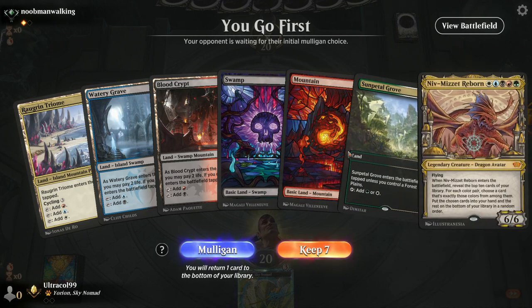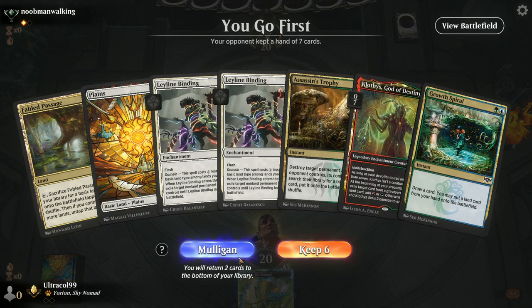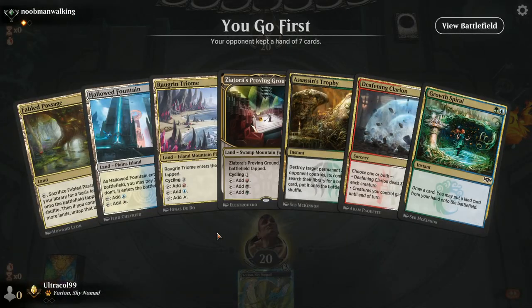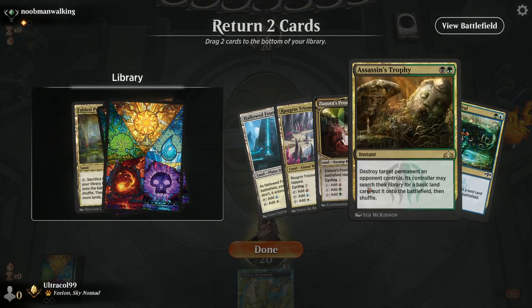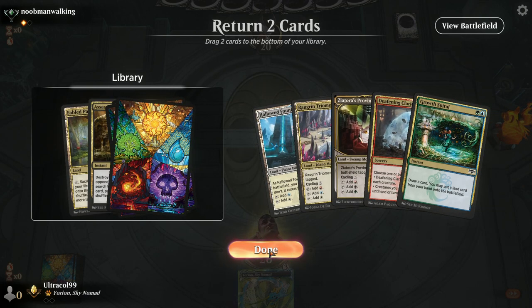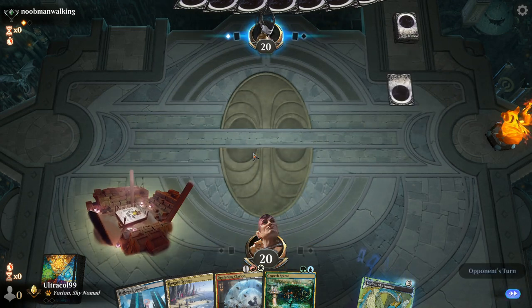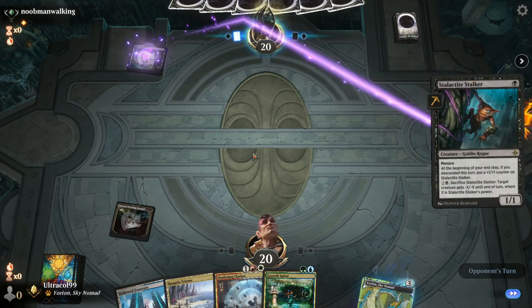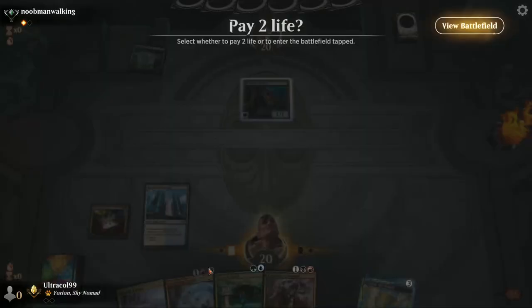Alright, we can't keep this — it's great but by turn five we'll get stomped. We can't keep this because we have nothing to play, and this basic screws us over because we can only get another basic. Sure, I guess we're keeping these five with an Assassin's Trophy. We'll start with a shock land.